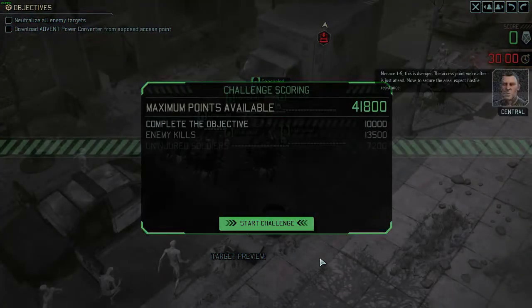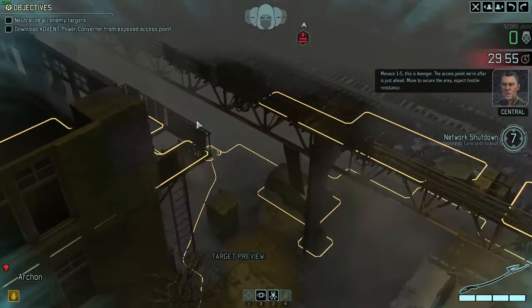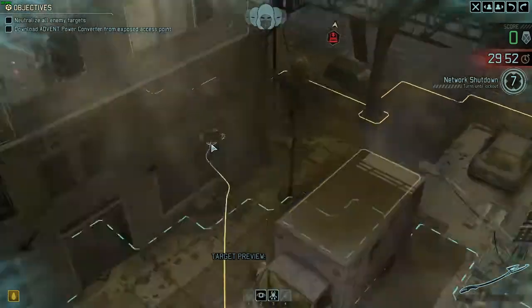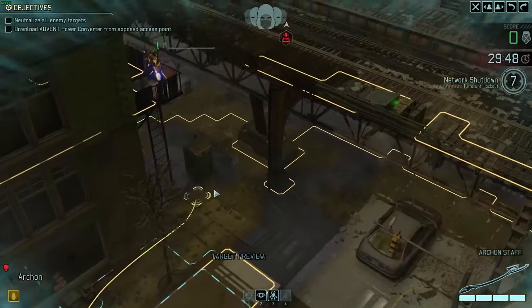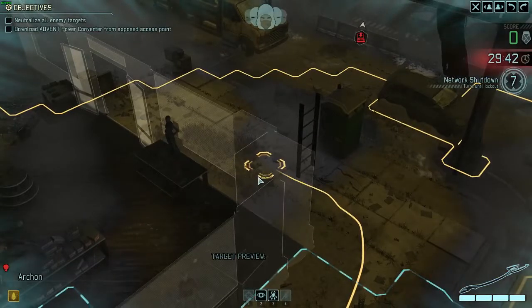If it's a pure Archon squad, then it's pure monsters. If the chrysalid hits me, the access point where to go after is just ahead — that's the thing. I kind of want high ground because RNG is very bad at moving up and down.